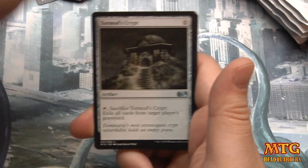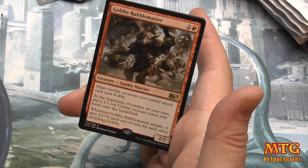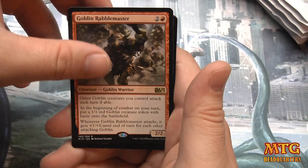Pack nine: Tormod's Crypt, Altac Bloodseeker, Congregate, and Goblin Rabblemaster — three mana, 2/2. Other goblin creatures you control attack each turn if able. At the beginning of your combat on your turn, put a 1/1 red goblin token with haste on the battlefield. Whenever Goblin Rabblemaster attacks it gets +1/+0 until end of turn for each other attacking goblin. Good in goblins.